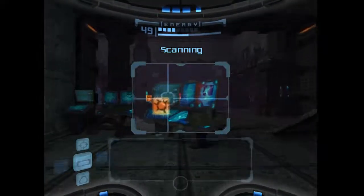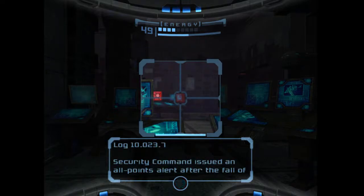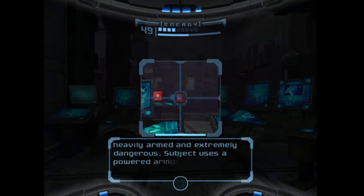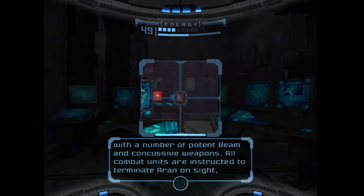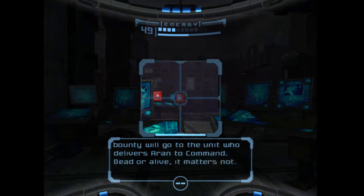Here you can learn about the security forces. There's more pirate data: 'Security command issued an all-points alert after the fall of Zebes. The alert concerns Bioform Samus Aran, also known as the Hunter. Subject is a female hominid, heavily armed and extremely dangerous. Subject uses a powered armor suit of unknown design, along with potent beam and concussive weapons. All combat units are instructed to terminate Aran on sight, preferably in a fashion that will allow salvage of her powered armor and weapons. A considerable bounty will go to the unit who delivers Aran to command — dead or alive, it matters not.'